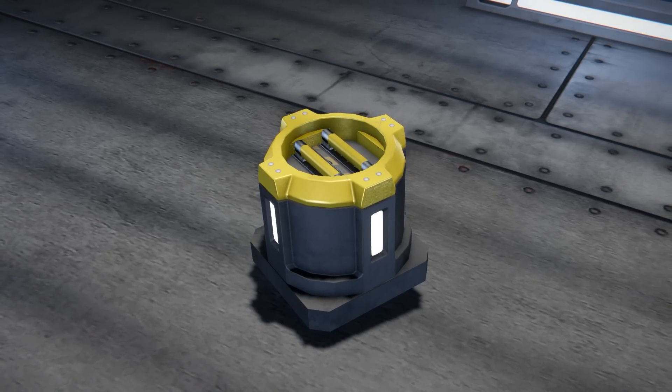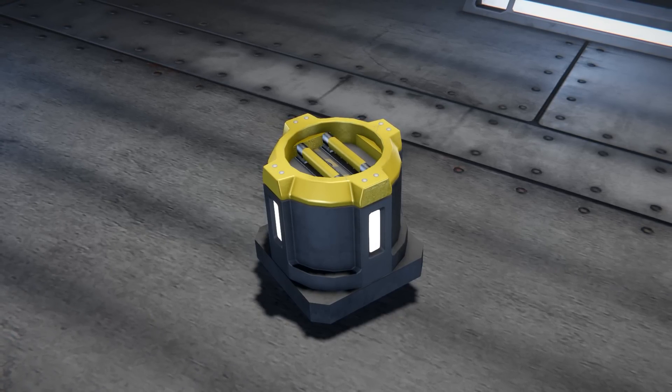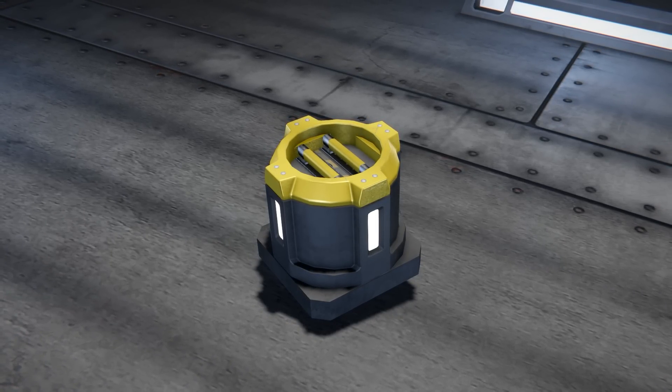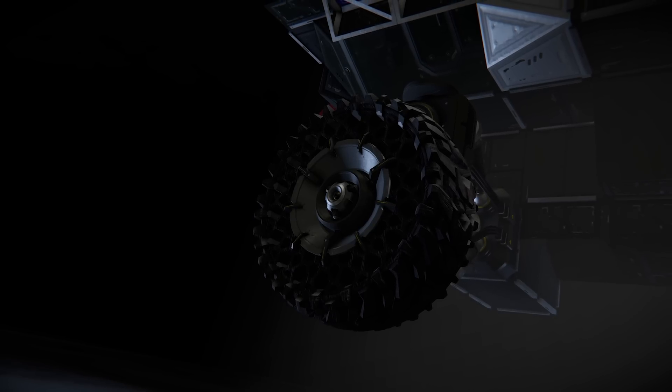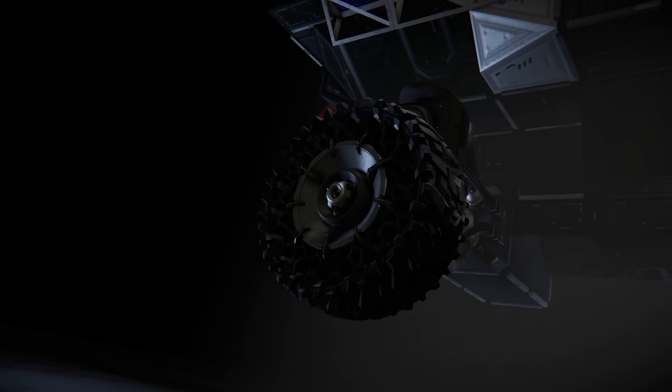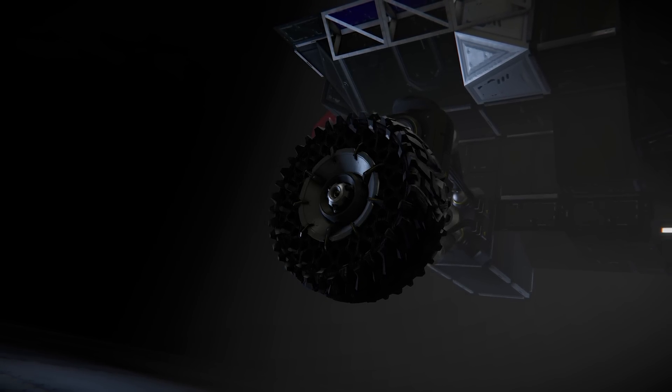However, this block is rather important — it's changed to the small grid ejector. The block has become the small connector and includes the connector functionality, so if you log in and notice one's missing, now you know why. Finally, Keen Software House has introduced 2x2 wheels to the game. This has been added to the Wasteland DLC pack as well, so you can also update the wheels on there. This has long been a requested feature.